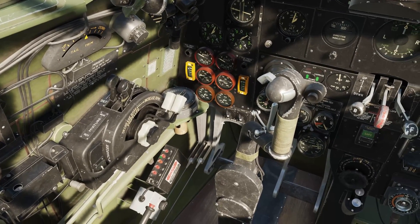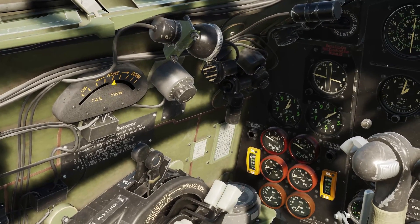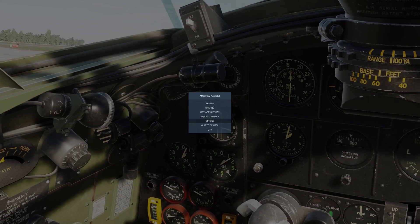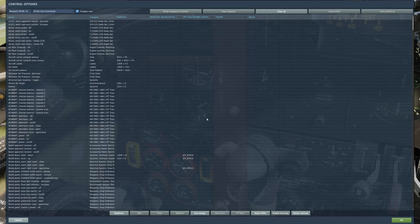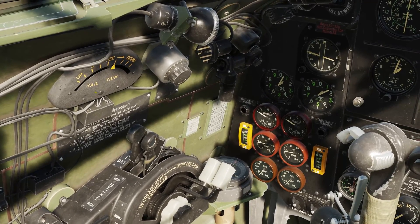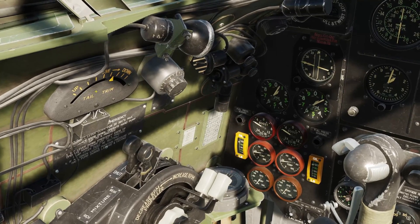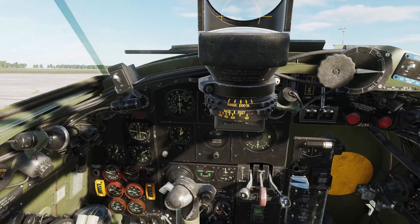I'm going to set my radio to channel one. Then I'm going to trim using the elevator controls — nose up and nose down — which I've got set to macro keys. I'm going to go nose down until I get to about two on the trim indicator, as this aircraft likes to take off nose-up.